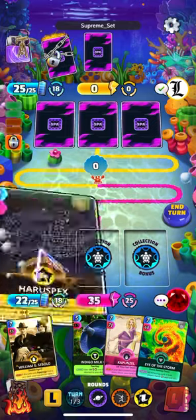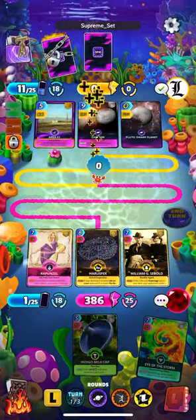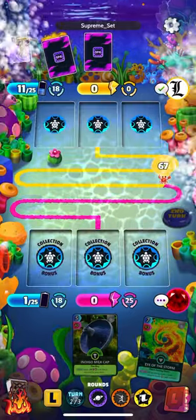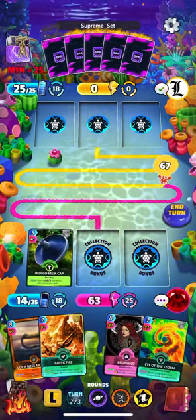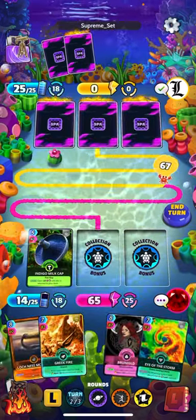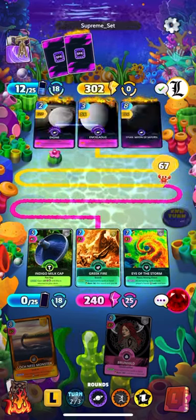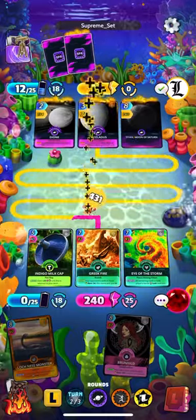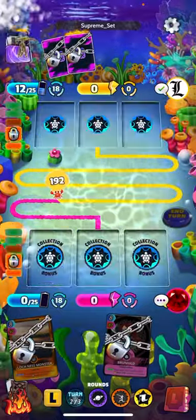I'm scared to lock my Eye of the Storm so I need to get it down next turn at the latest. Uh-oh, it's a good turn for him - we might just get steamrolled this round. Space deck is pretty strong right now, I wouldn't be shocked. Alright, we're going for it - I need to get Milk Cap down. I think I'm gonna play Eye of Storm because I really don't want to lock it out - that's the way we unlock our cards if we need it. Wouldn't mind if Brunhild gets locked. Yeah, I think we're losing this game - cards just didn't go our way with this deck.